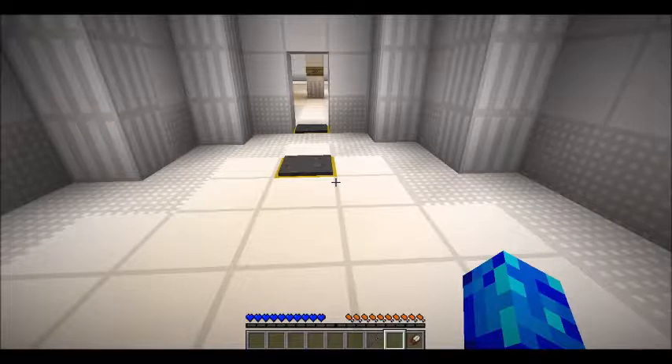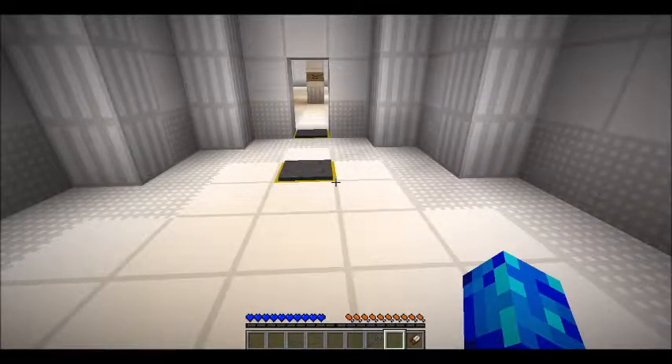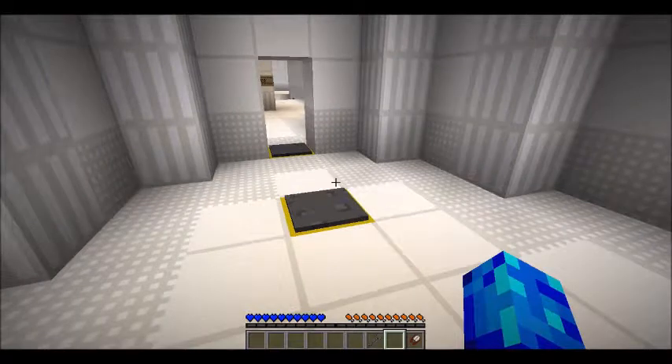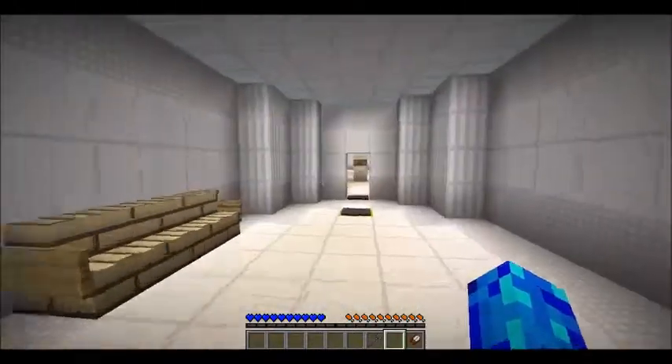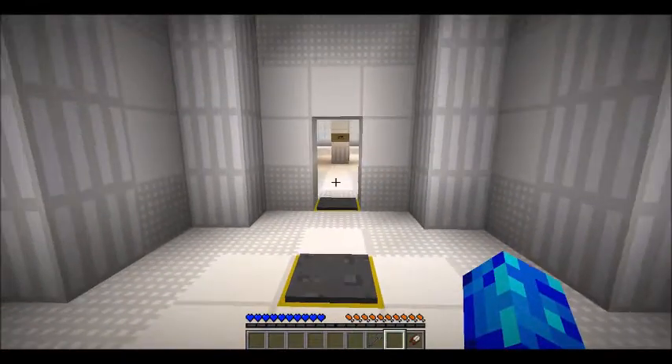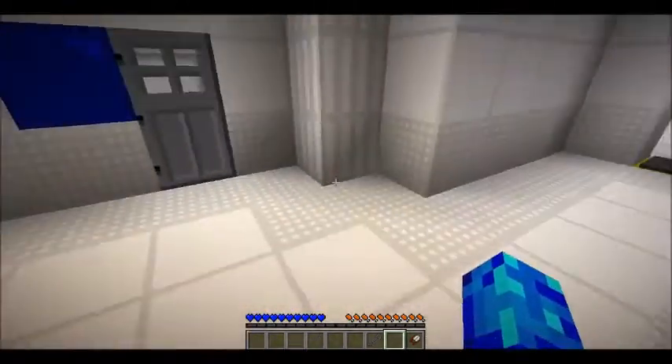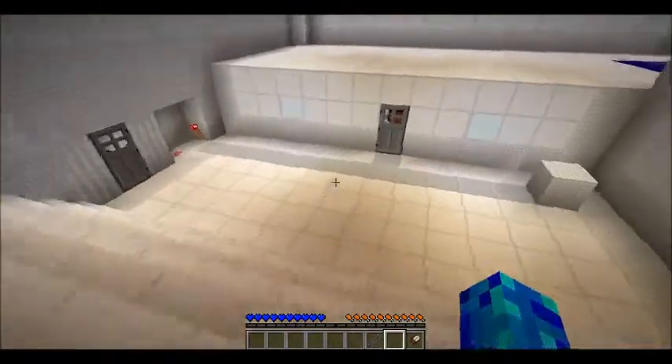Hey everyone, welcome back to another Minecraft video from Kitacho Laboratories, part three. There's a sign up ahead that tells us what level we're on. As of last time, we just finished the last level, crossed the last bridge, and waited to step on the dialogue pressure plate. Congratulations on making it this far — we did survive the water puzzle. They'd like to thank us for our contributions to their research.